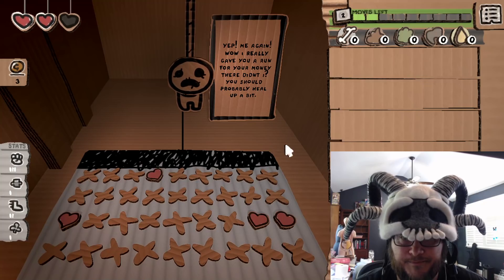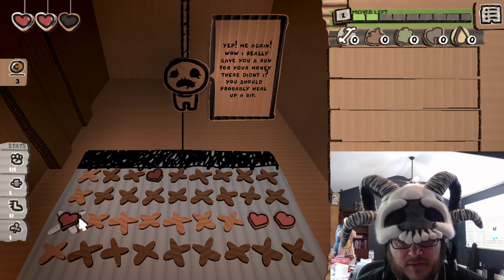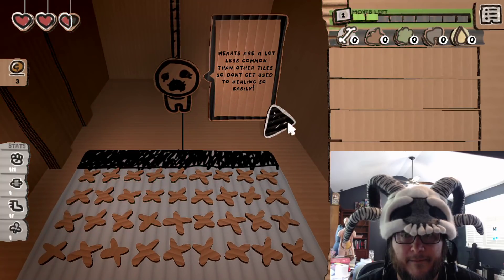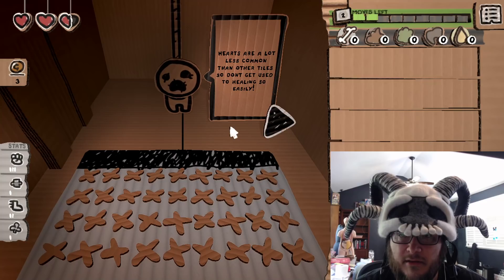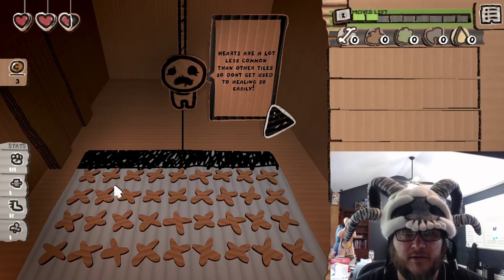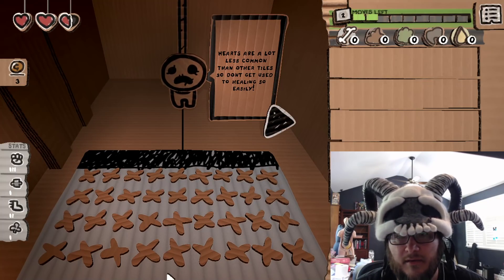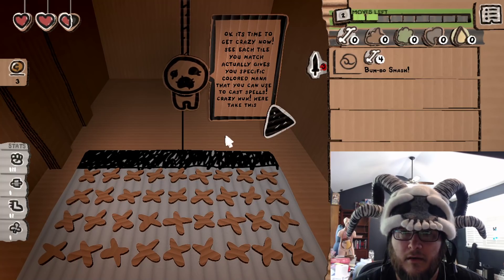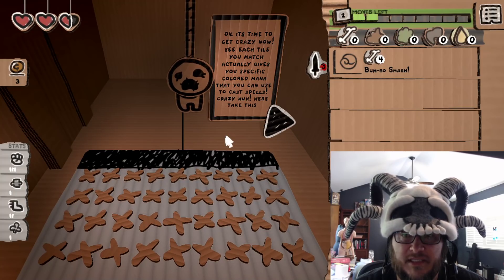He says 'You should probably heal up a bit,' and this introduces hearts. Hearts are a lot less common than other tiles — heal up, but don't get used to healing so easily. The way the game works, hearts are a rare tile only generated from the next area up and it stops after a certain point, so you can't completely grind them.